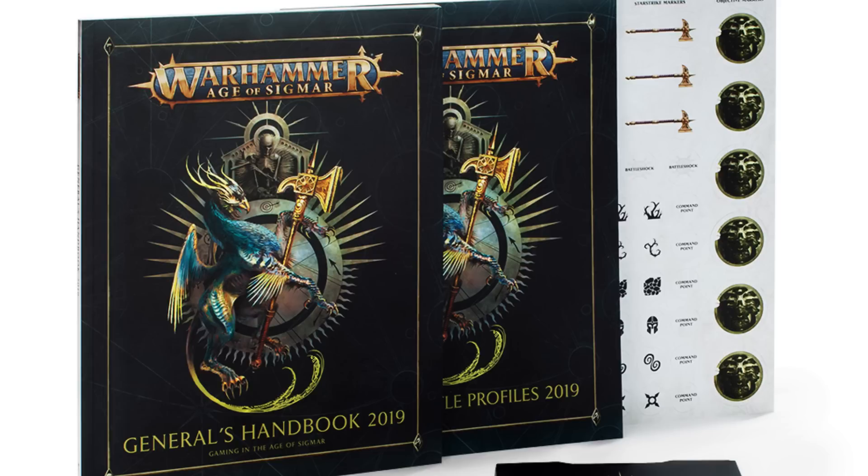There are still allegiance abilities in the General's Handbook, but considerably fewer than last time because many factions now have their own battletomes. Seraphon are still in here, which is disappointing as many expected them to get their own book. There are also traits for Darkling Covens and Dispossessed — the latter meaning no dedicated Dwarf book soon, unfortunately. Free Peoples are still in here too — the fact we've got rules at all is still good.